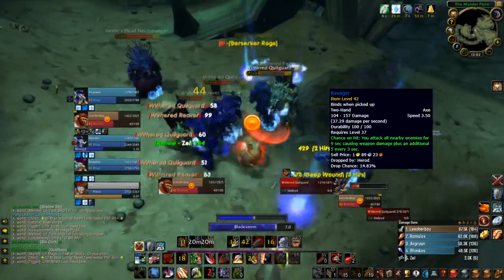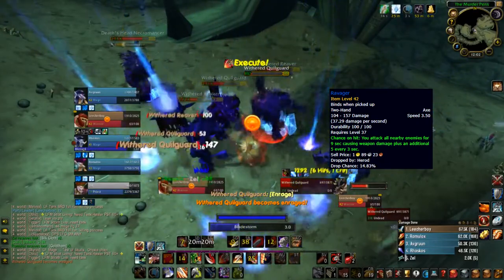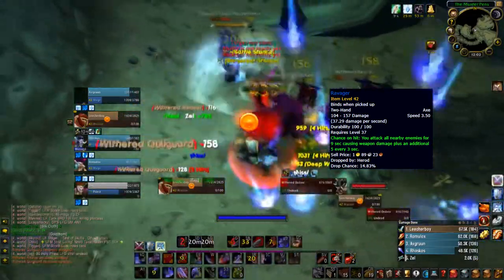The Ravager proc itself lasts 9 seconds, and Whirlwind is a 10 second cooldown. So if Ravager procs off Whirlwind, you will be able to Whirlwind again shortly after it ends.